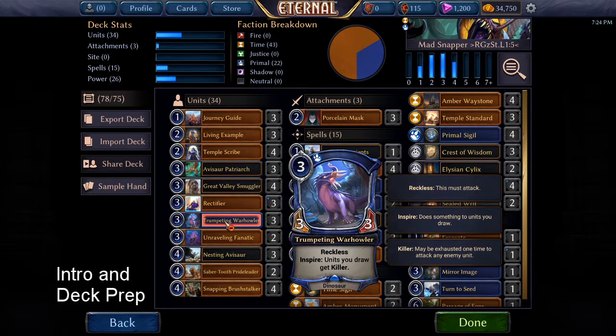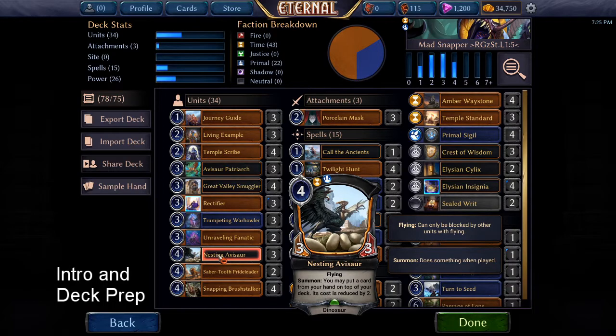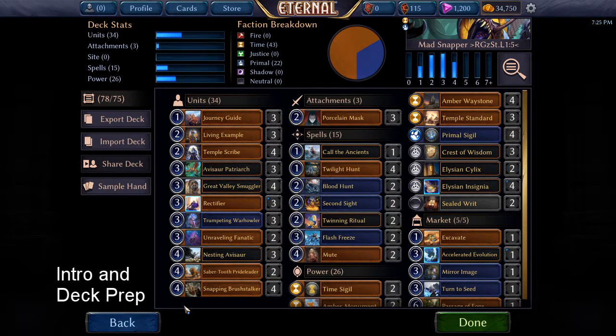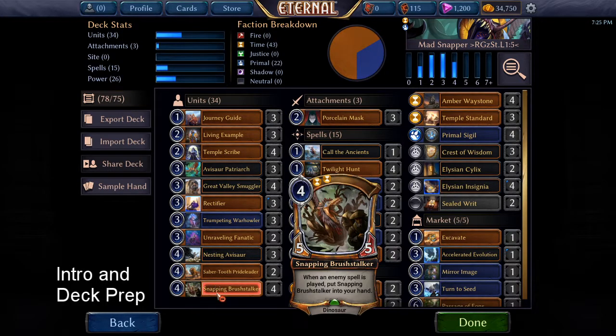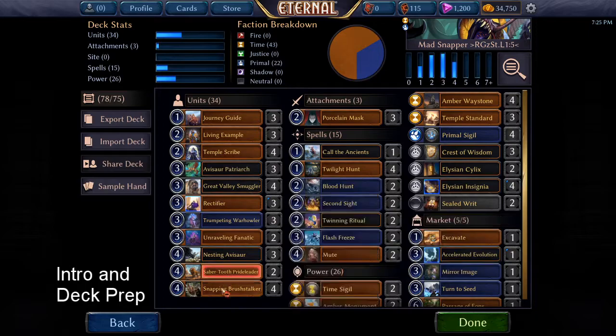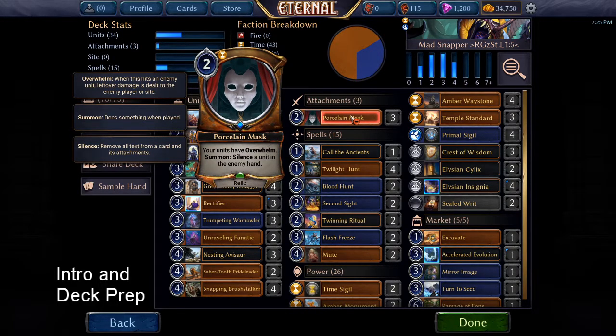Silencer sometimes helps the Snapper get its Killer, but usually it just becomes a target, so it's good bait — when people see this they kind of panic. It has pretty good stats at 3/3. We've got Unraveling Fanatic for extra card draw and distraction. Nesting Avasar helps reduce the cost and reactivates all the Inspires if Snapping Brush Stalker has returned to hand. Saber Tooth Pride Leader is an emergency blocker. With the Killer function on a 7/7 Snapper, using the Porcelain Mask gives it Overwhelm every time.